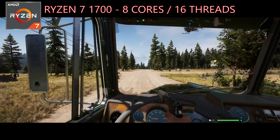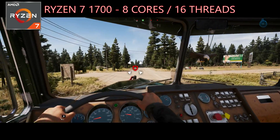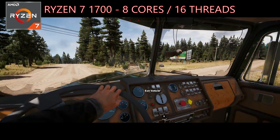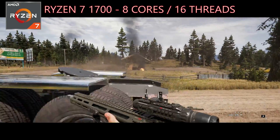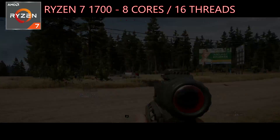Finally, at the top end we've got the Ryzen 7 1700. This was the cheapest 8 core, 16 thread CPU in the Ryzen 7 lineup, but it did offer great value, and it's actually the CPU that I've been using in my main work and editing rig since Ryzen's launch.